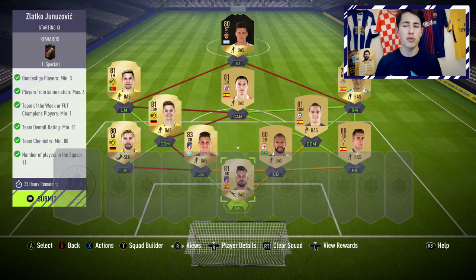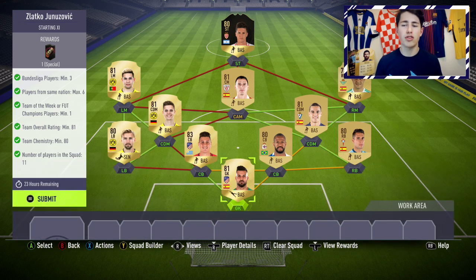Getting into the SBC, it's actually pretty simple. You need three players from the Bundesliga, a maximum of six players from the same nation, at least one Team of the Week or Fut Champions player. You also need an 81 rating and 80 chemistry overall.